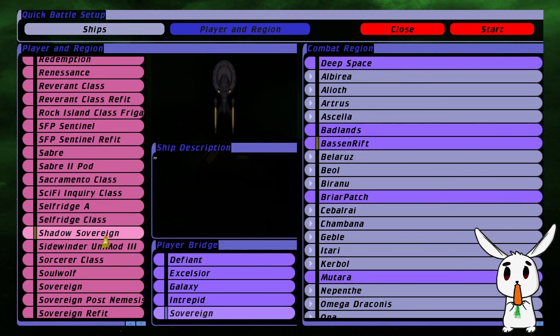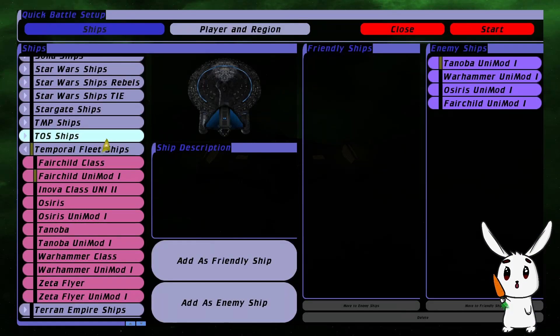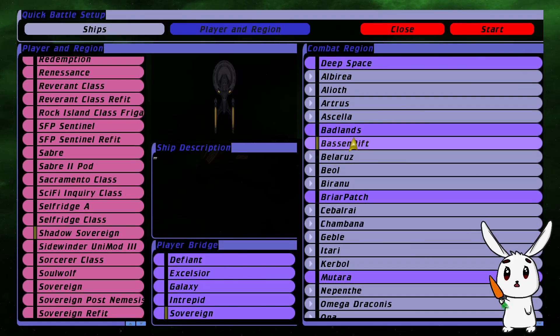Hello, welcome to this original commander battle. Today we're going to put the Shadow Sovereign up against the Temporal Fleet - at least four ships of the Temporal Fleet. Let's see how it holds up, and we'll be doing it in the Baton Rift.